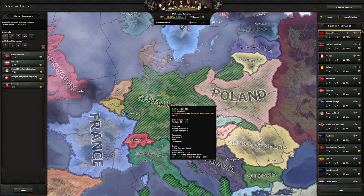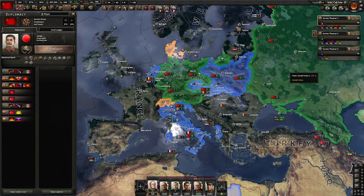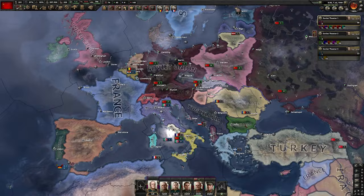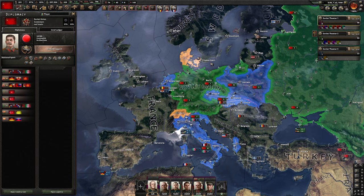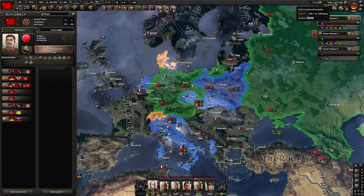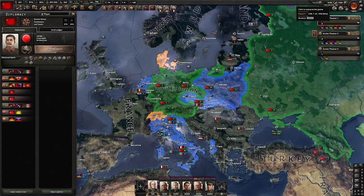The peace conference is done. We got half of Europe. Like last time, we couldn't get Romania, Hungary, and Bulgaria — that's sad but couldn't be helped in this run. We are in a very good spot to fight the allies, and it's only the 7th of July, so we have plenty of time to start preparing future expansions.